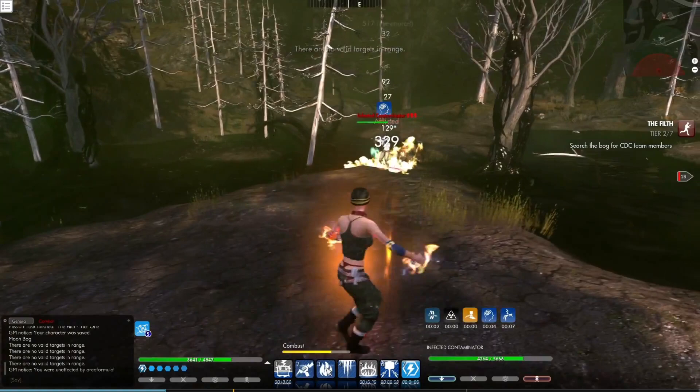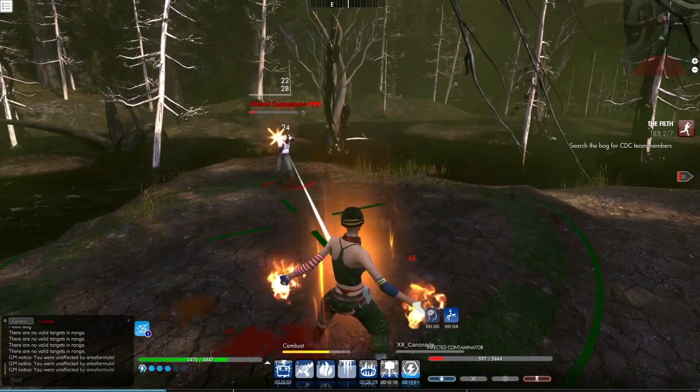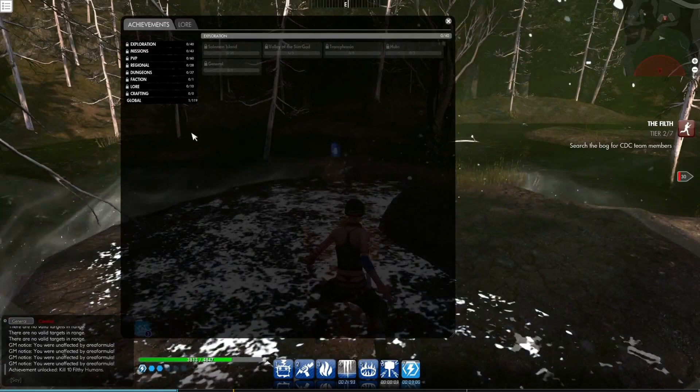As you can see, we have humans that have also been infected — these guys are actually wielding weapons, so they haven't forgotten how to use shotguns and pistols and things like that, and they'll be attacking the player. So it's very important that we take these guys down and try to find out what's going on. And we just received our first achievement in the game, so we're going to open the achievements window now and talk a little bit about the achievement system.